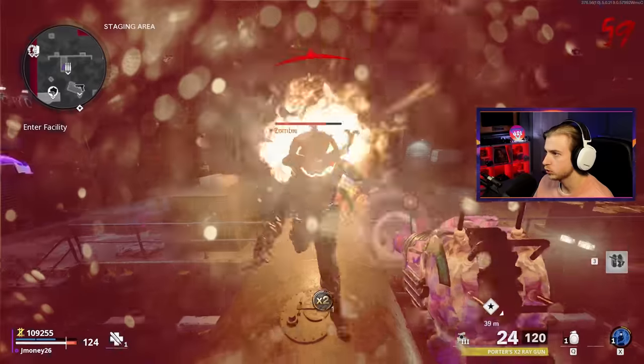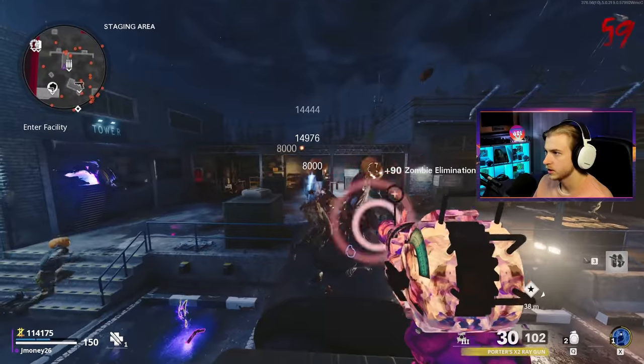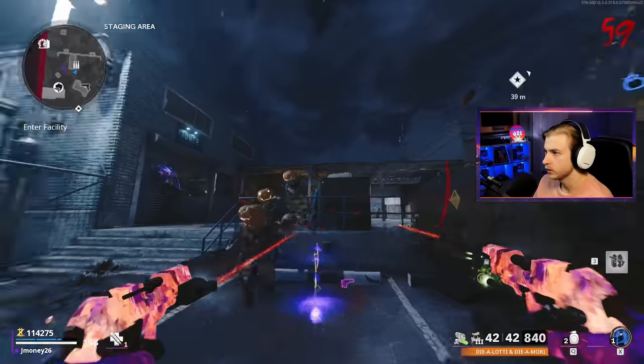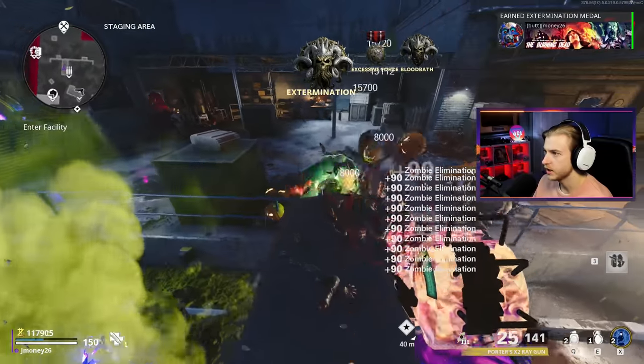Gotta keep running — Diamantes out, I'm gonna try to Brain Rot this Tempest. There it is! Then we can flamethrower the abomination — he's so close to death. We can save the rest of this flamethrower. We made it to round 59! We're gonna nade this huge group. Abomination is dead — the fire damage must have taken it out. Stay back, zombies. Brain-rotted Disciple — as they're climbing up, the Ray Gun does easy work.